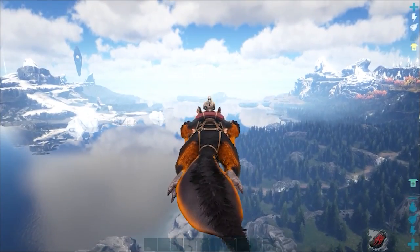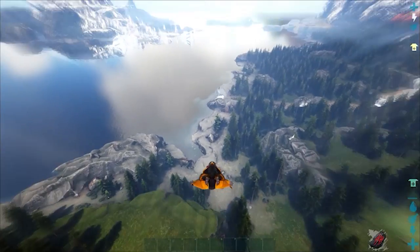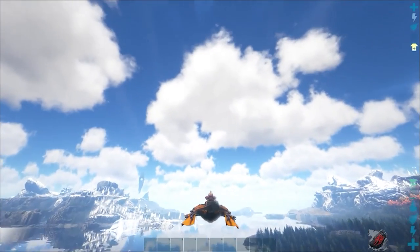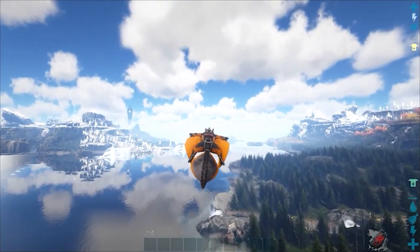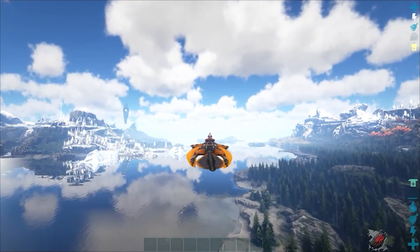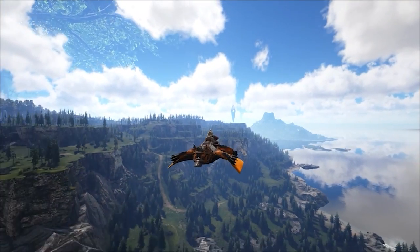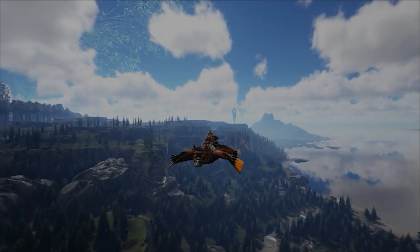After walking off of a ledge or jumping, quickly angle your camera downwards until you begin to see the speed line streak across your screen, and then quickly pull your camera upwards to capitalize on the wind current. As soon as the speed boost is achieved, as indicated by the swooping wind current animations around your Maywing's little feetsies, you need to very quickly even out your camera so that you can begin gliding forwards in a straight line. If done correctly, you'll be soaring at incredibly fast speeds with virtually no loss of momentum or altitude.